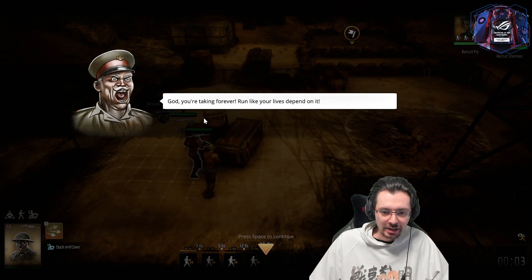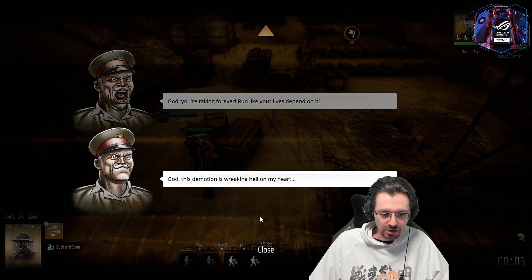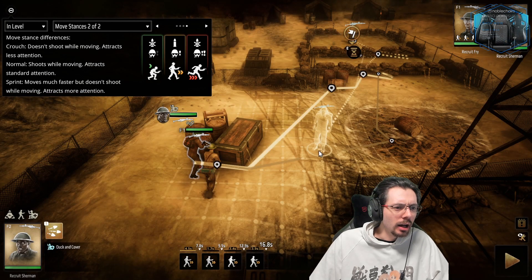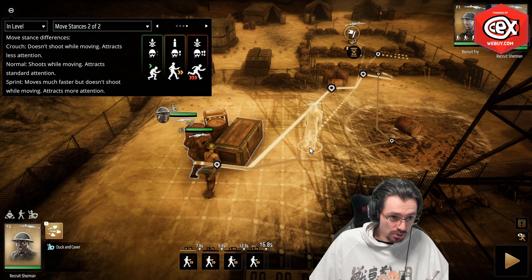The sergeant shouts encouragement as the soldiers move. The tutorial then explains move stances: Crouch — doesn't shoot while moving, attracts less attention. Normal — shoots while moving, attracts standard attention. Sprint — moves much faster, doesn't shoot, attracts more attention.